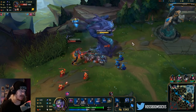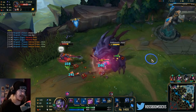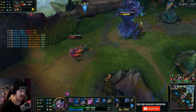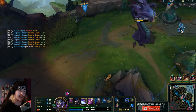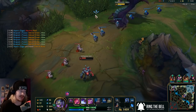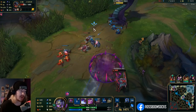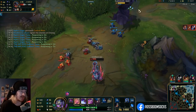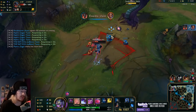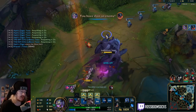Playing glacial augment Cho'Gath is kind of hell — and not necessarily just for yourself. It's horrible for both parties. Everything is just slow. You don't enjoy it, nobody enjoys it. I'm just playing it because it's probably the best chance I have of winning this lane — certainly not something I want in my regular repertoire. But if I can hit one Q, he's dead.